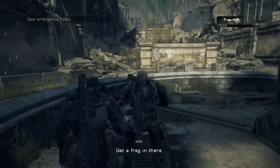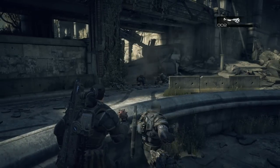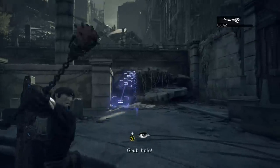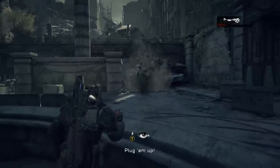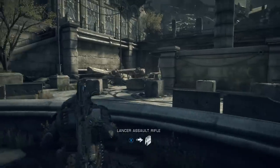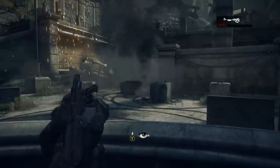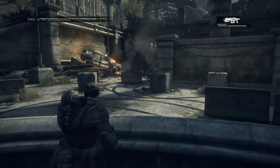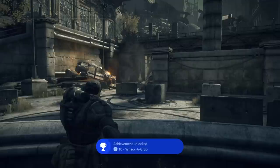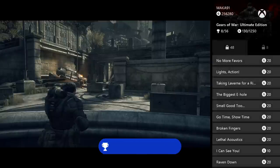Basically what's gonna happen is there's gonna be emergence holes that are gonna start coming out. You can hold the Y button so that your attention is brought on to them as they're coming up. They're gonna be in the same four spots every time, but they do sometimes appear in different orders. Toss your grenades as soon as the emergence hole opens and make sure the grenade lands in or around the hole as the enemies are coming out. None of the locusts are allowed to be fully emerged — when they come out of the hole they'll kind of stand upright, and that means they're fully emerged.